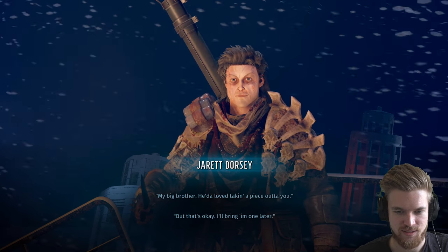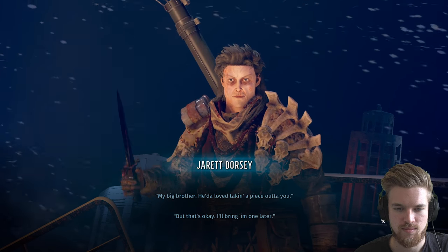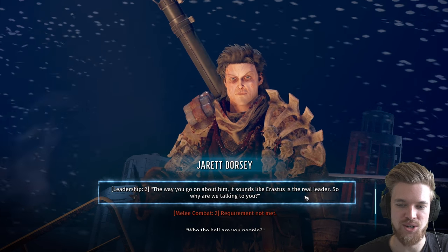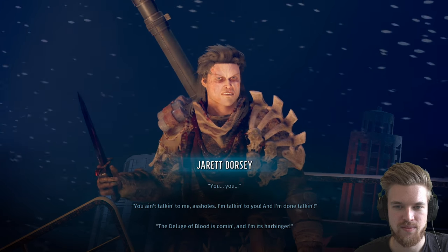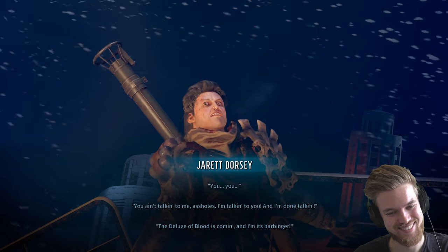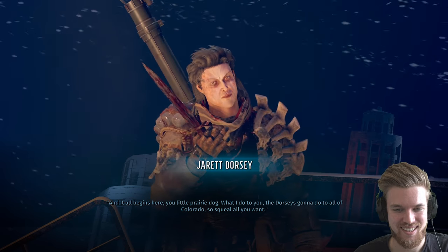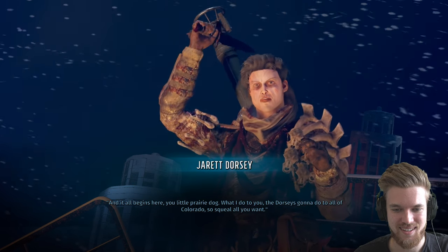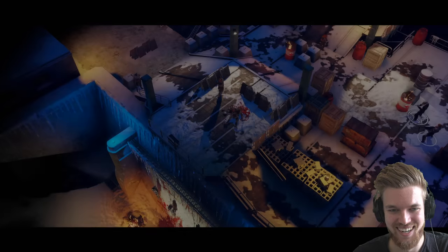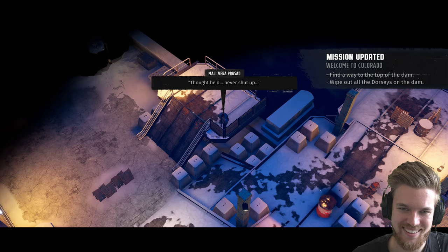We ask about Arrestus and why he attacked us. The Dorsey leader says: 'The way you go on about him, it sounds like Arrestus is the real leader — so why am I talking to you?' The leader snaps, says 'I'm done talking — the deluge of blood is coming and I'm its harbinger,' and threatens everyone. Major Prasad jump-scares us by shooting him from behind. 'Holy shit — think I killed Garen! More incoming!'